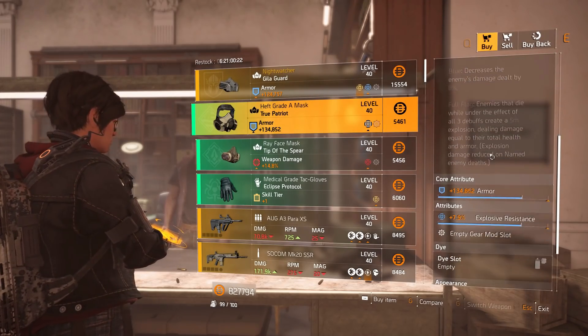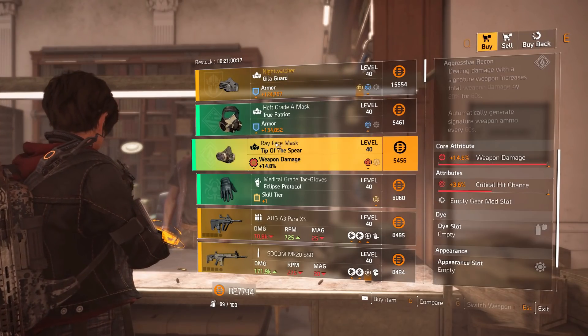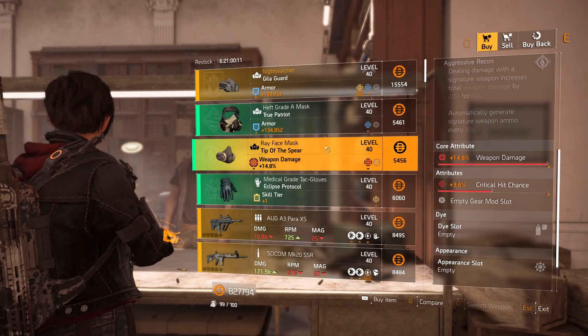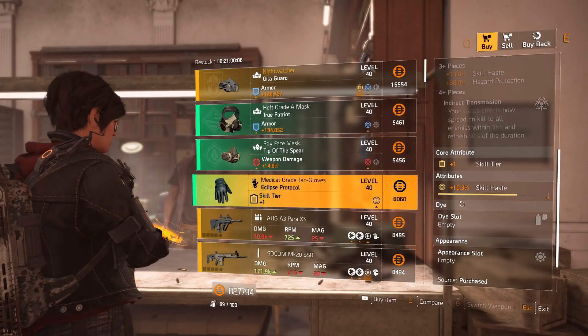Then we have the True Patriot mask with 134,852 armor and 7.9% explosive resistance. A Tip of the Spear mask with 14.4, 8% weapon damage and 3.6% critical hit chance — if you're looking for a Tip of the Spear mask, definitely pick this up, it's really high rolled.